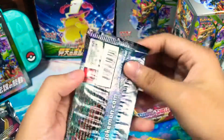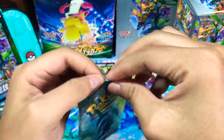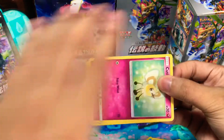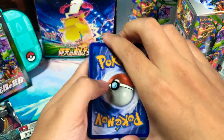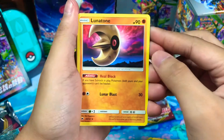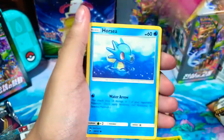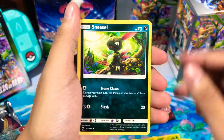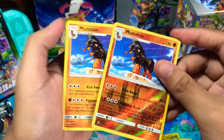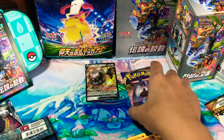I'm gonna open this Burning Shadows. I heard from other people that these Burning Shadows have a very, very bad pull rate, so I don't know. We got lightning energy, Lunatone — the artwork is good — Cedra, Azerola, Cutiefly, Horsea, Venipede, Sneasel, Crabrawler, Mudsdale, and another Mudsdale. This was better than expected.